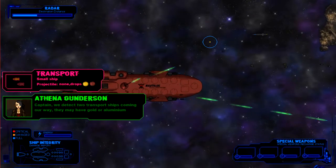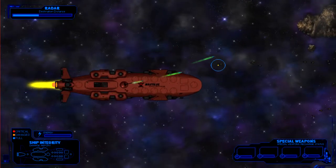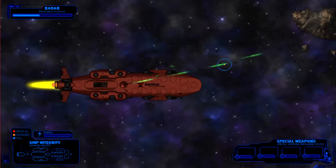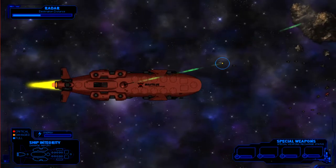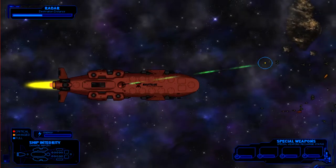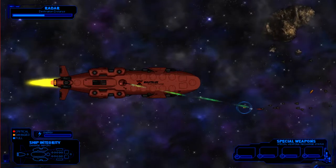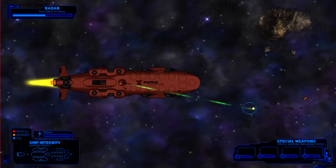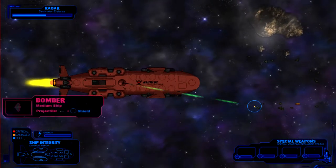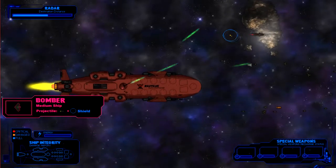The thing I see that's weird about this game is the pop-ups — why would you put them right there? It really interferes with the game. I can't read them and pay attention to the ships at the same time. I'd rather be into the game than trying to read stuff popping up on my screen. That one says bomber — it has a shield.